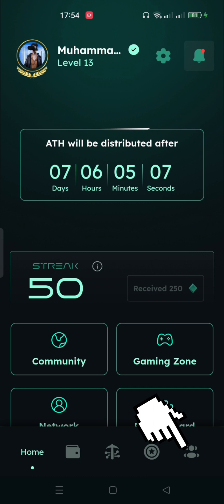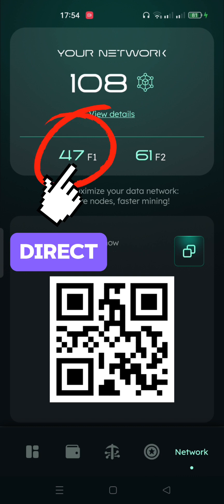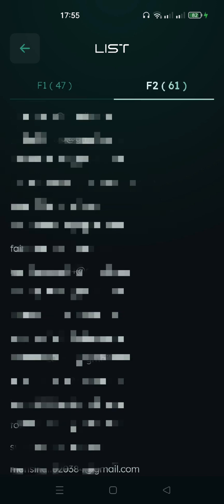The fourth thing which you need to boost your mining speed is the referral circle. Referrals play a very vital role in any crypto mining project. The more you invite, the higher the outcomes will be. In the Athene network, for every direct referral you get a 6% boost, and for every indirect or level 2 referral you get a 3% increase. The good thing about Athene is that once you get a booster from a referral, you get it permanent — it doesn't matter if your referral mines or not.